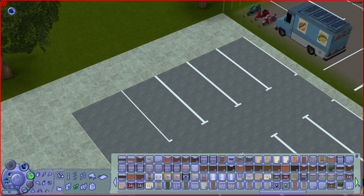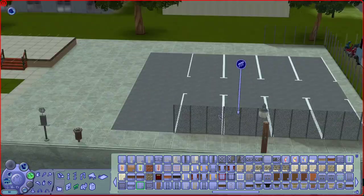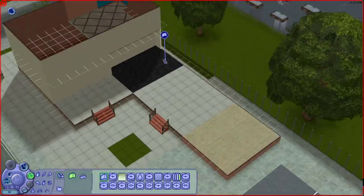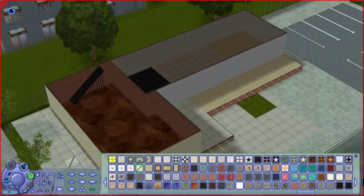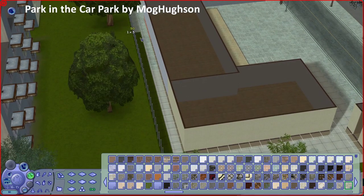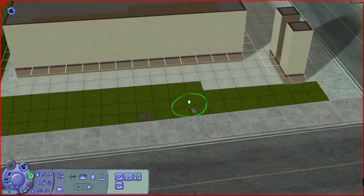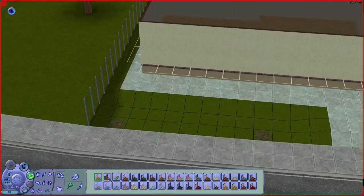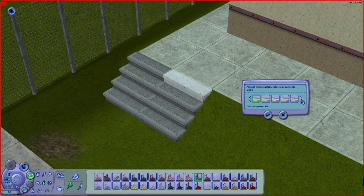I'm starting out by renovating the parking lot. This is something that I like to do with all of my community lots, because I have practically all the families use cars, so it makes sense to have somewhere for them to park. I actually use a mod that allows the cars to actually park in the car park if you add that driveway to the lot. If you'd like to do something similar, you would have to add that mod, otherwise they will still park on the side of the road.